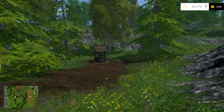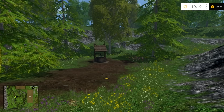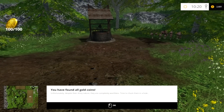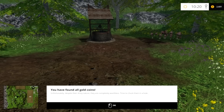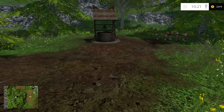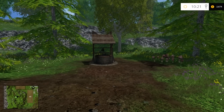I won't say what the secret is yet — I'll give you a warning so that if you don't want to spoil it, you can shut off the video. Basically, once you get your last coin, it'll say: 'Unfortunately, despite their shiny nature, they're completely worthless. Time to chuck them in a hole.' That last statement is a clue that there is a secret, and the secret is to walk up to this well. So if you don't want to spoil it, shut the video off now. Otherwise, here it is.